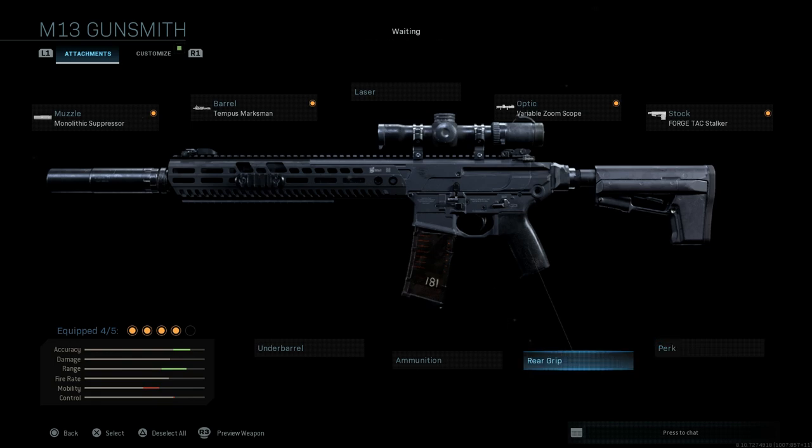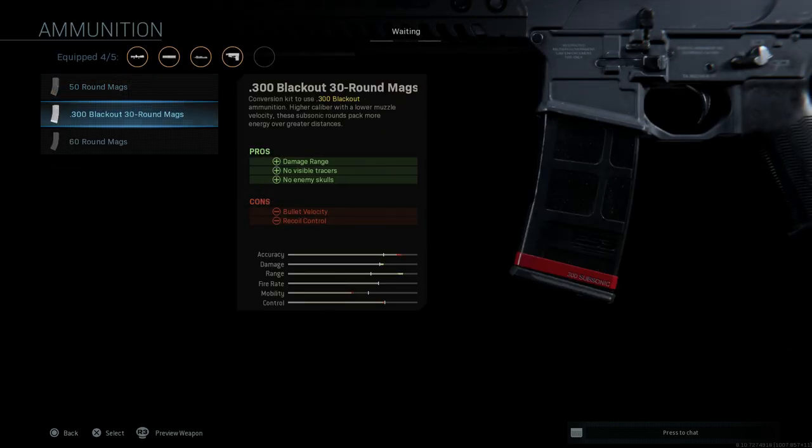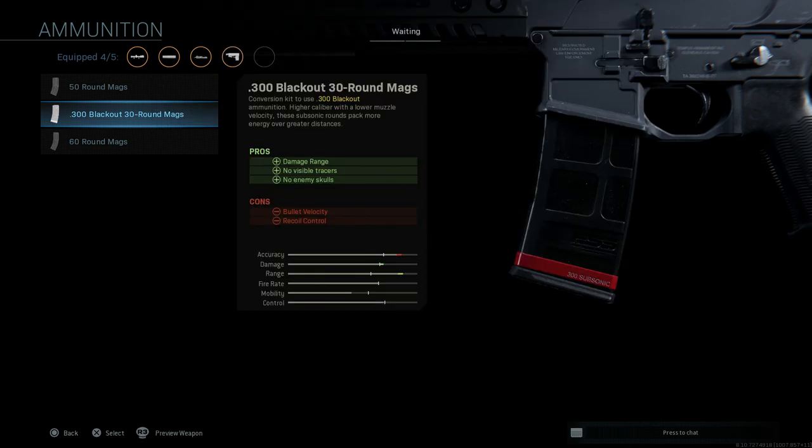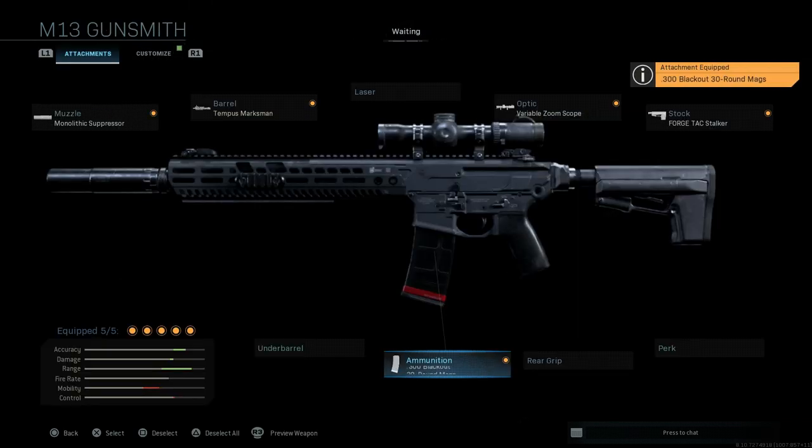We'll skip the perk and rear grip. For the ammunition, we're going to go with the .300 Blackout — damage at range, no visible tracers, no enemy skulls. The cons are bullet velocity and recoil control, since it is a heavier round. In real life, the MCX MR was chambered in 7.62x51 NATO, but we don't have that in-game. Similar to our SR-25 build where we used the .458 SOCOM, we'll do the .300 Blackout, which is actually similar in size to a 7.62.